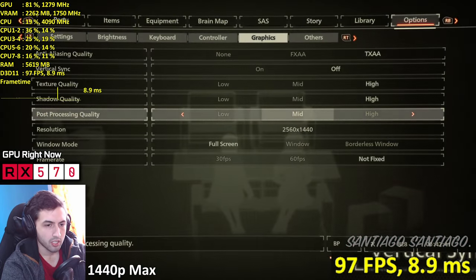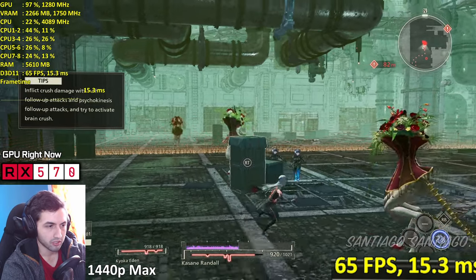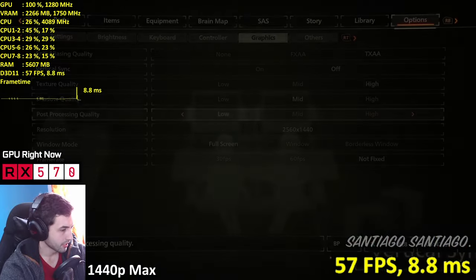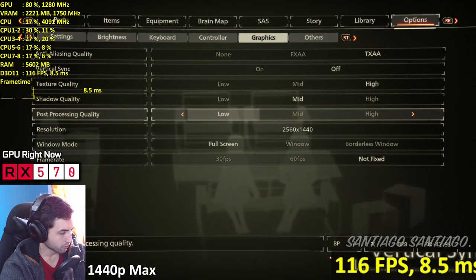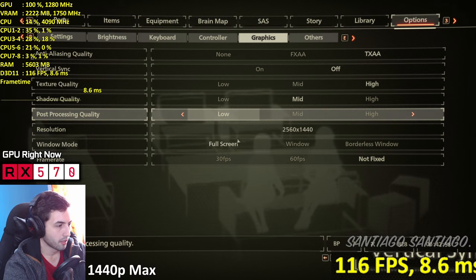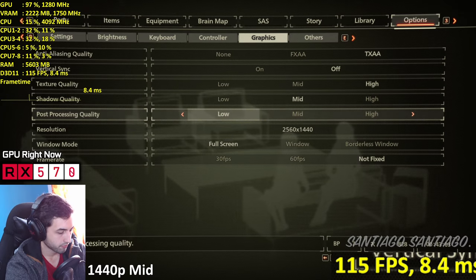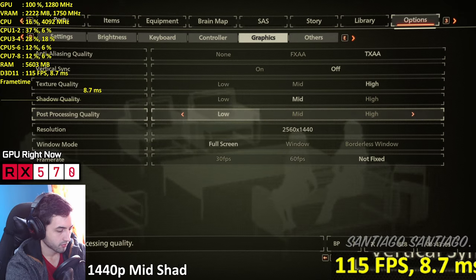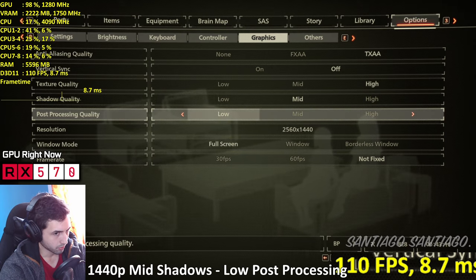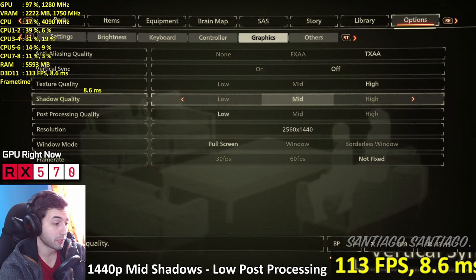Shadows on medium, post-processing on low - that probably gets rid of ambient occlusion. Yes it does - but it's a good improvement, now we're over 60. So we're doing 1440p, medium shadows, and low post-processing. That's good. Remember guys - aiming for 60 frames in combat. If you're on the highest you're going to drop below 60.